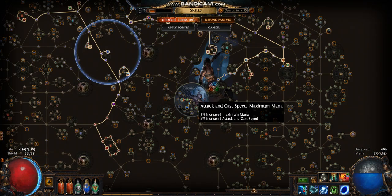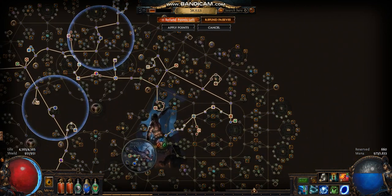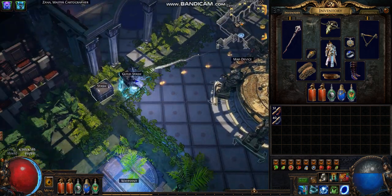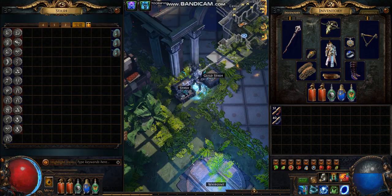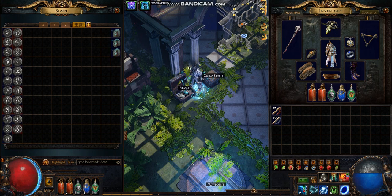This is my skill tree. I'm basically still doing white maps — I've not reached yellow maps yet because this build is pretty shit. As you can see, currency wise, I only have 6 chaos.